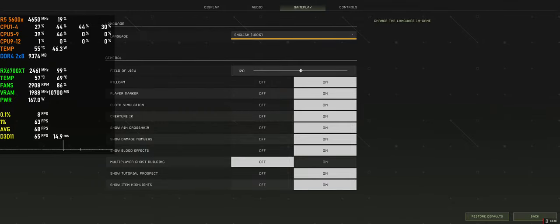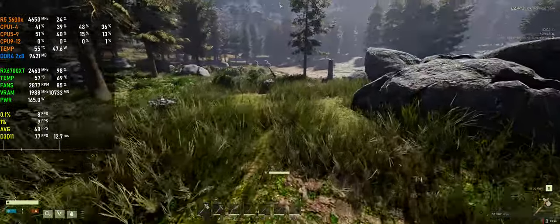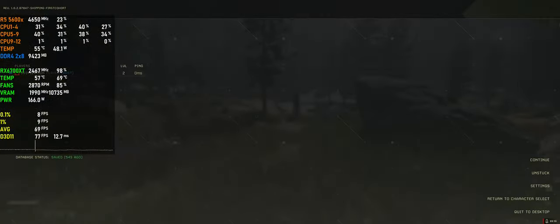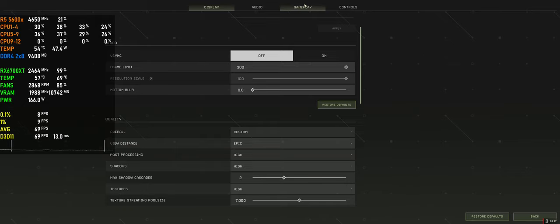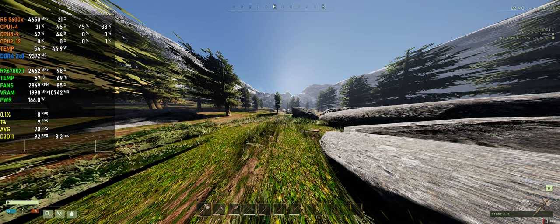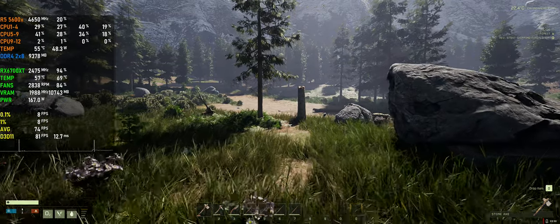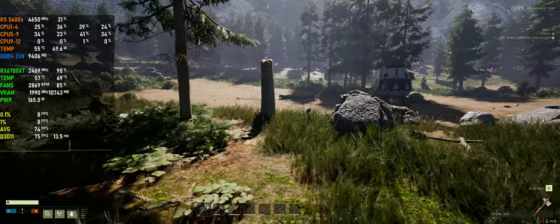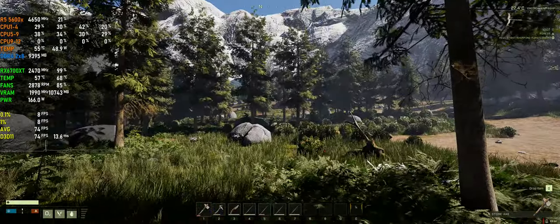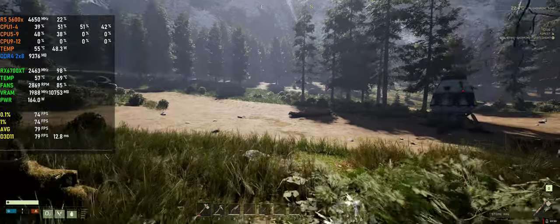Don't turn it all the way up though — if you go to 130 or 120 you'll get completely broken distant shadows and flickering shadows as you can see on screen. That's just from having the field of view too high, so obviously the setting itself hasn't been tweaked or optimized. Around 110 seems to be a sweet spot for ultrawide where shadows are not broken and flickering.